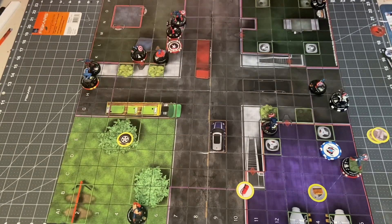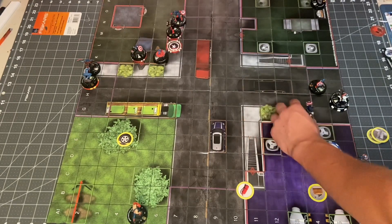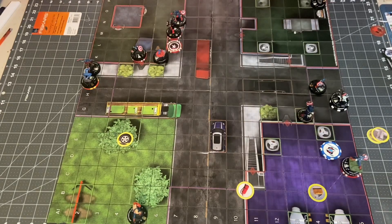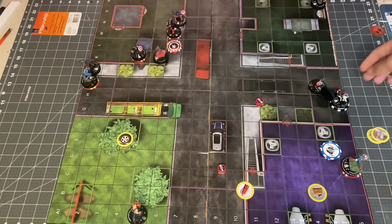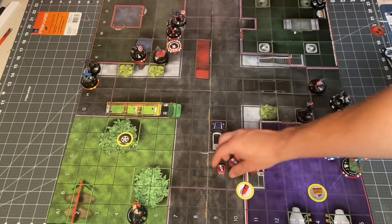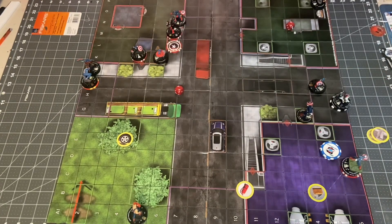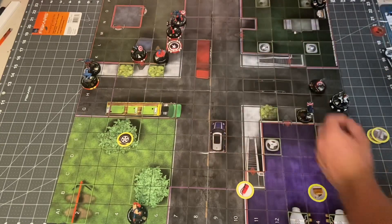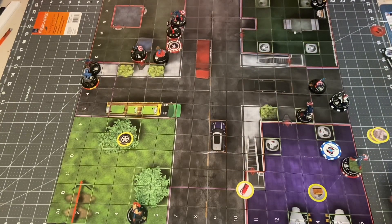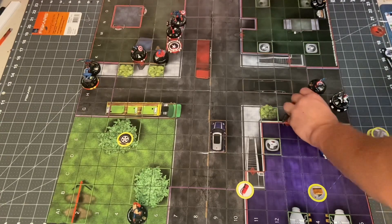Zombie Captain America is going to Running Shot into hindering for a bonus and double target Sam Cap and Peggy Carter. That is a crit hit! However, he is within line of fire for Sam Cap's Prob, so she'll Prob it. Man, these dice are insane this game — and that is a 4, so it'll miss. Poor Colonel America — he is doing better than I thought he would, though. That's pretty awesome.